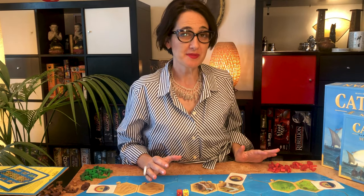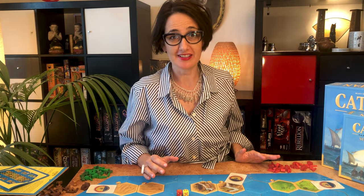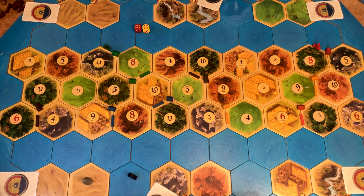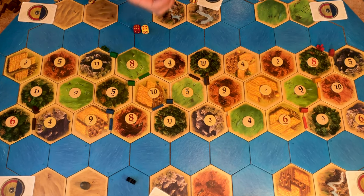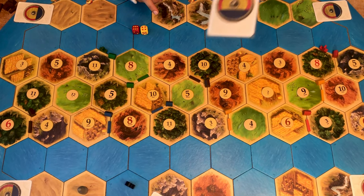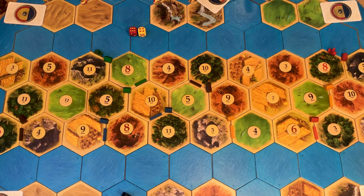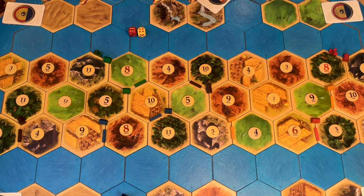In the Forgotten Tribes scenario, you don't conquer the new islands. Instead, you receive gifts from the native tribes when you reach their shore. These gifts can be victory points or development cards — you do not build or collect anything else. The game ends at 13 victory points.